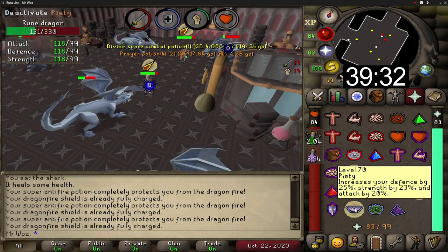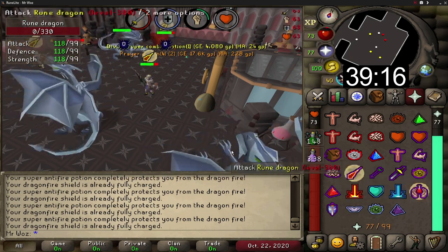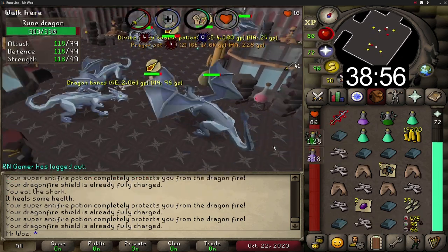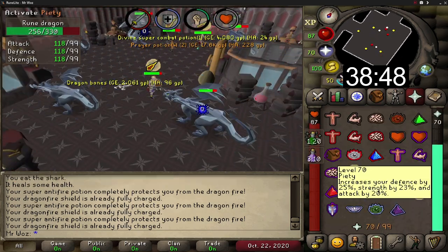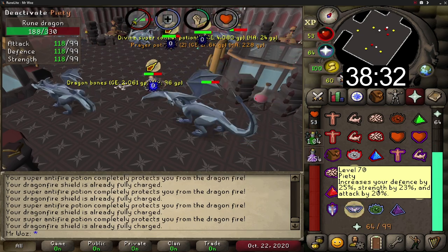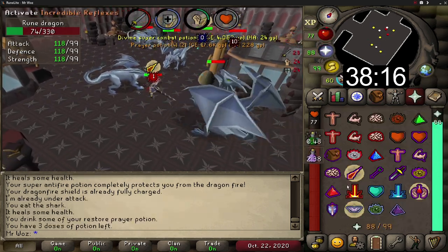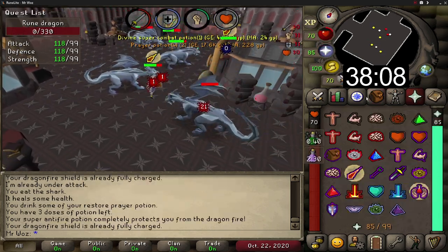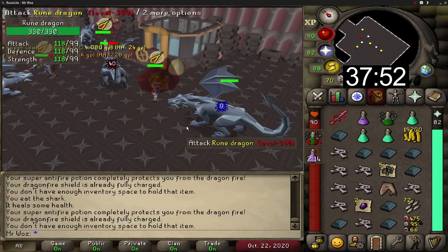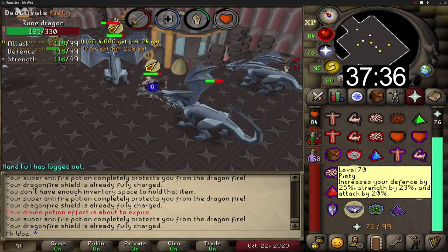For the best armour you can wear full bandos, mainly for the strength bonuses. Your next option is full justiciar armour — I actually prefer this to bandos because you get a set effect giving amazing defensive bonuses along with a plus 10 prayer bonus. Most importantly it reduces all combat damage taken when wearing the full set, and the full set costs 45 mil so it's fairly cheap. If you can't afford justiciar or bandos, you can use Toreg's plate body with Burak's skirt for defensive bonuses.